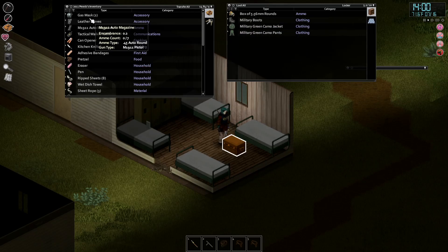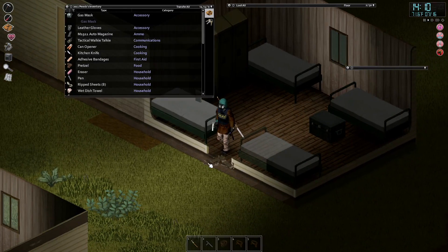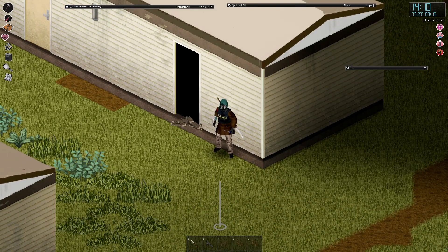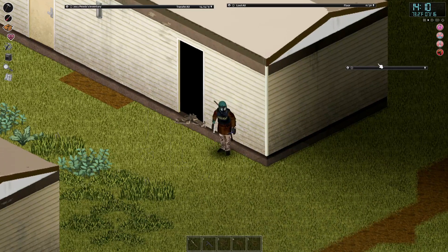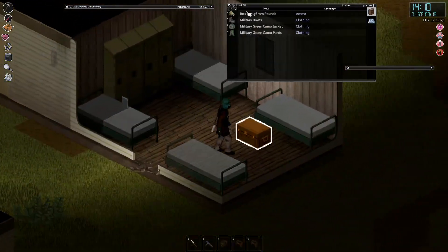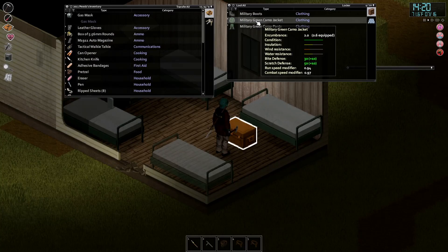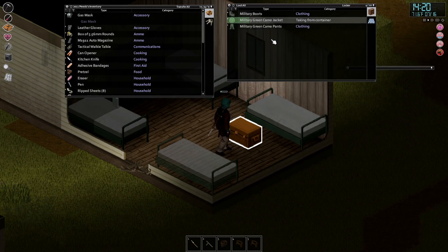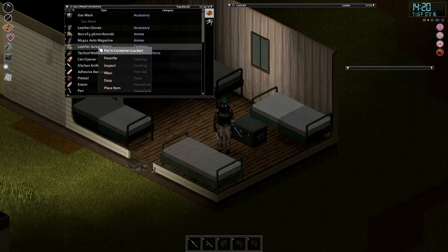You guys will never recognize me no more because your boy has just upgraded his gear. Yes sir - I am now Sir PewDiePie of the police. Box of ammo. Military green camo jacket - oh shit what does it replace though? Replaces a leather jacket. Very nice, very nice. This is a dear place, I'm all hot. So now that we've got green everything, might as well change my brown to green.